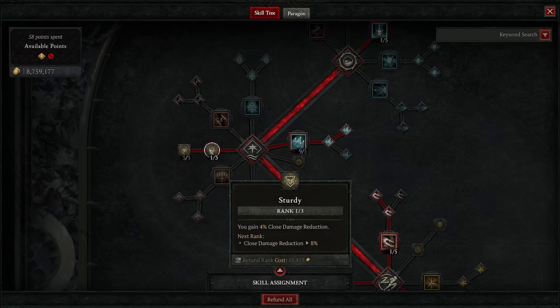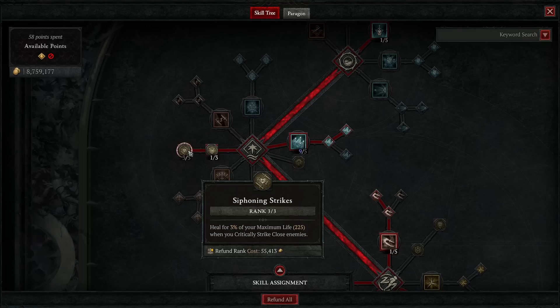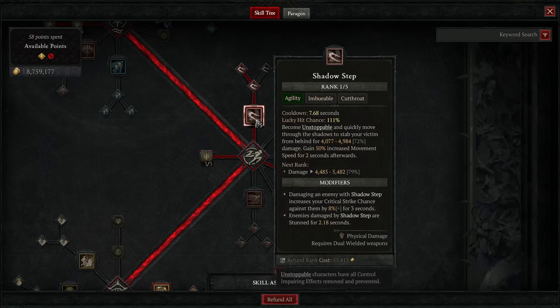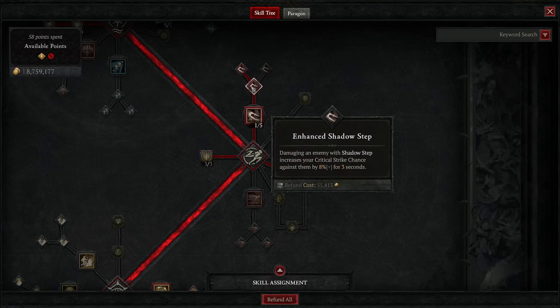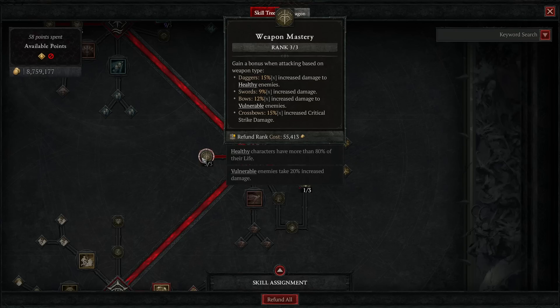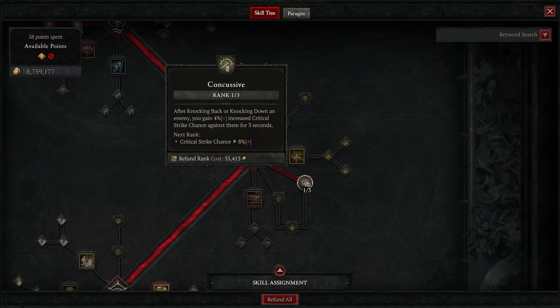Get one point in Sturdy for close damage reduction, but more importantly it functions as a path to get three points in Siphoning Strikes — really good with rapid fire as it gives ticks of HP restoration, which is great for survivability. Then move down toward the agility tree: get Shadow Step, Enhanced Shadow Step, and Methodical Shadow Step — Methodical Shadow Step gives an extra form of CC by stunning targets. Three points in Weapon Mastery to increase critical strike damage for our crossbow.